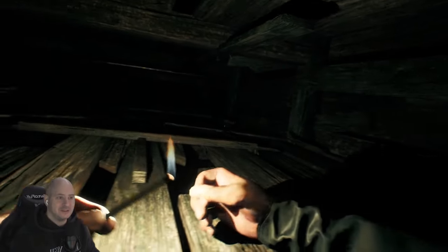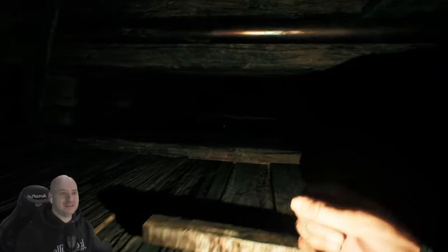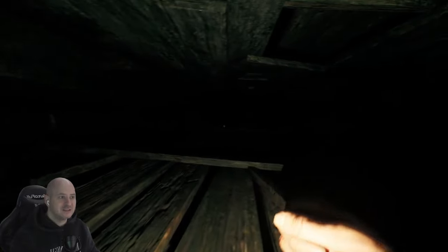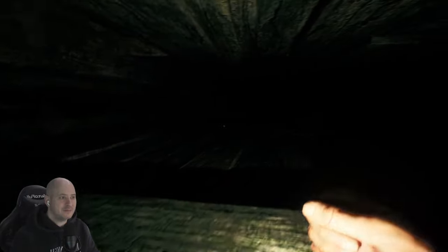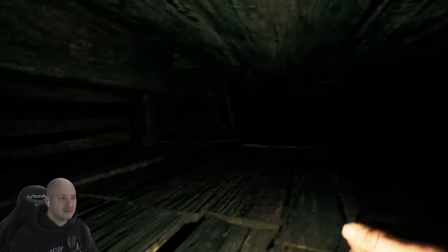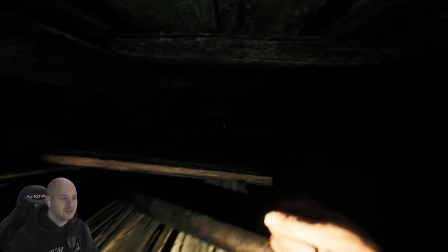Gotta be a way out — there's a rug with a hole in the floor! Well, we've got to go down it. We're crawling with a match — why don't you just get the big lamp out? Our mobility is a little rubbish here. Someone's up there — we can hear footprints. There's cobwebs and spiderwebs everywhere. We can get over that little board. All right, goosebumps! Come on, we can go quicker than this — shift doesn't even help.